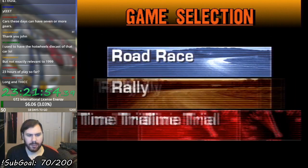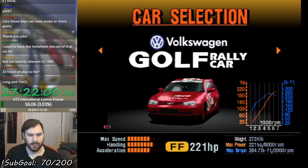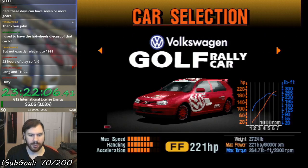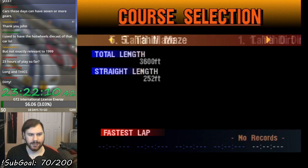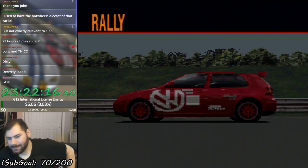Now let's go on to our dirt course of this section. We've unlocked a golf rally car — alright. Guess who's driving the golf rally car? It's me. I'm driving the golf rally car. Onwards to dirt course number five — it's Tahiti Maze. Let's go.